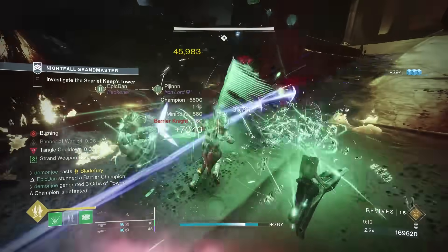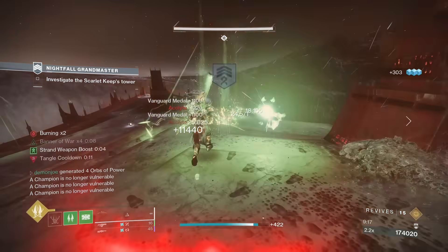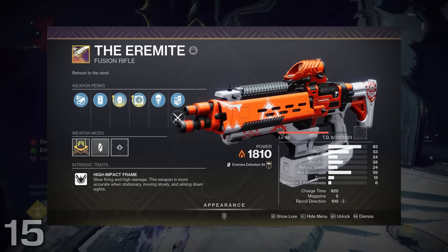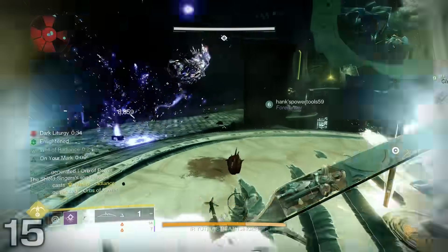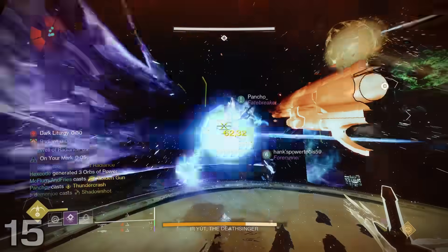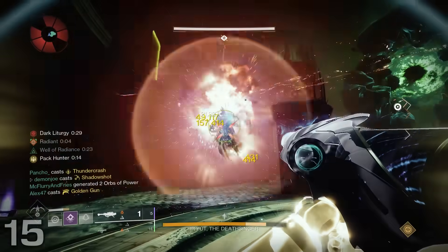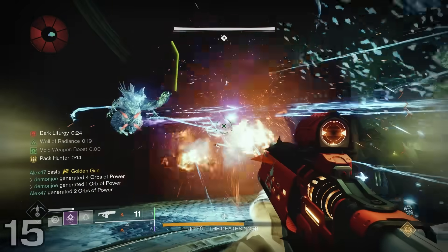Kicking today's video off, we're going to be talking about what has quickly become one of my favorite special weapons: number 15, the Aramite. This weapon is brand new with the Season of the Witch and has made a splash into the community thanks to being easily obtainable via the new seasonal content, as well as just having a fantastic roll of Envious Assassin and Controlled Burst slash Reservoir Burst.